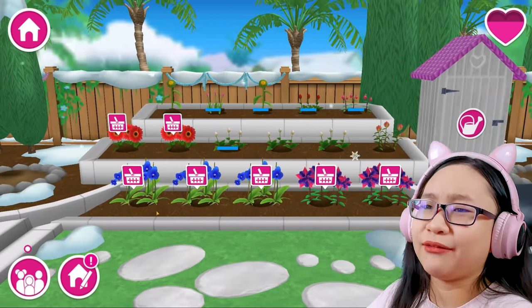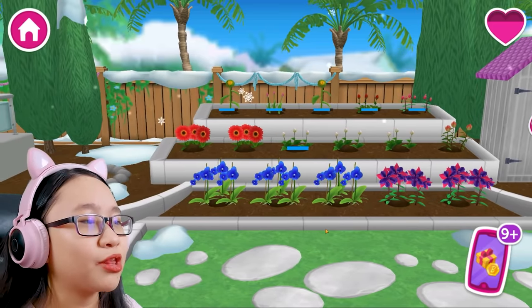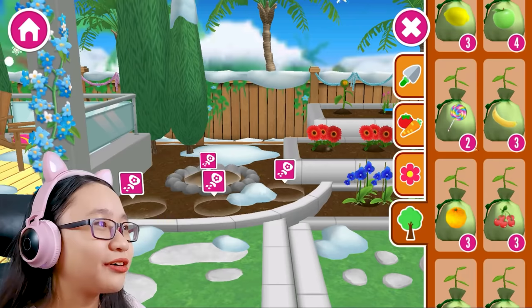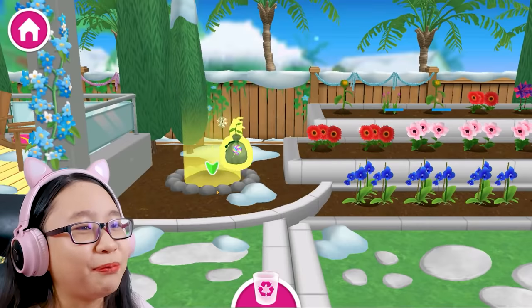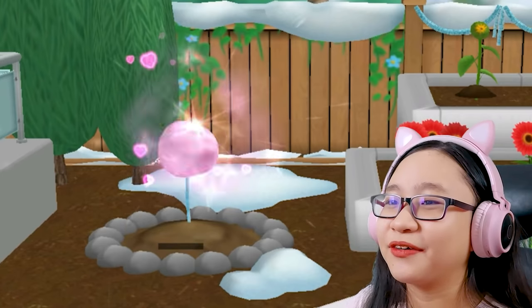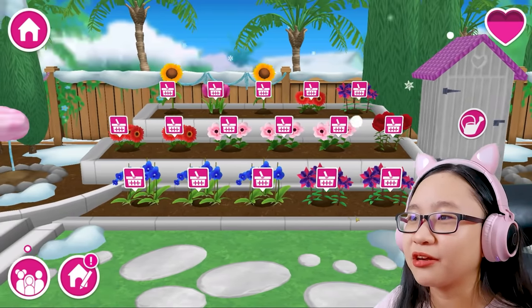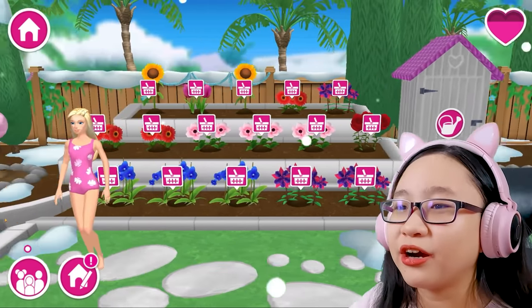Oh, we can harvest the flowers. They look beautiful. Can I not harvest them, Barbie? I want to see them all the time. Let's grow another lollipop tree. There we go. Now it looks like a cotton candy tree. The flowers are done, but I'm not harvesting them, Barbie. I don't want to harvest these flowers.